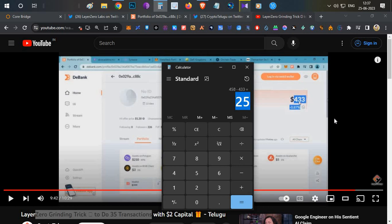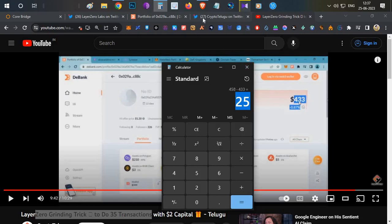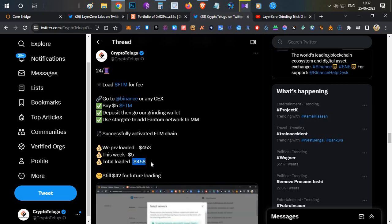We had purchased BTCB tokens to do bridge transactions on Layer Zero, and due to last week's Bitcoin price fall, our portfolio dipped. But now with today's Bitcoin pump, our portfolio is back to $459. That means we invested $458 and currently have $459 — a $1 profit — and we've done around 50 transactions over four weeks without losing anything.